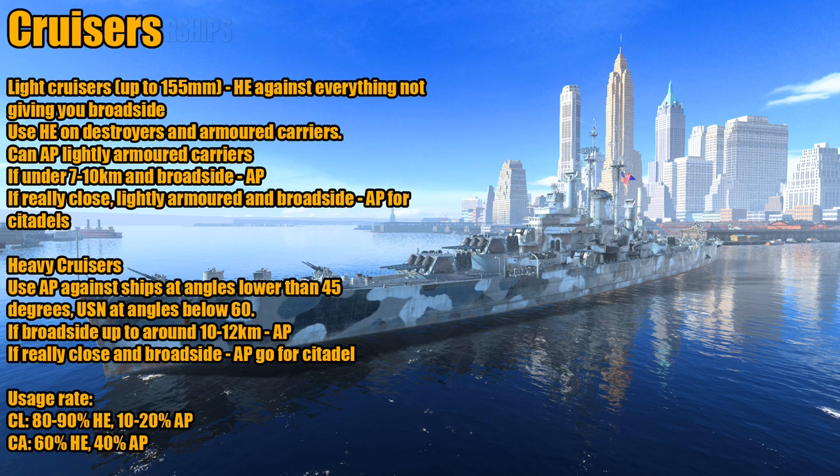With heavy cruisers there is some variation because of different nations' traits. Generally, if you have an enemy ship at angles lower than 45 degrees — for pretty much every nation except the USN — or for the USN at angles below 60 degrees — and you have enough penetration to get through their armor, then use AP. Otherwise, once the angle increases beyond 45 or 60 depending on which nation, you're probably going to be using HE a lot too. There are some exceptions: the Zao is something you want to sling HE with a lot because that's what the Zao is great at. If you're in the Moskva, you might want to consider using AP at even longer ranges than normal because its AP at range is really, really good.